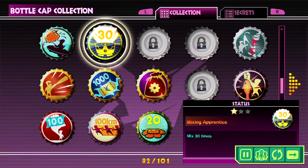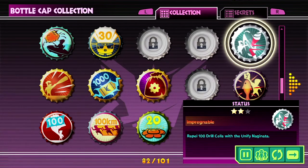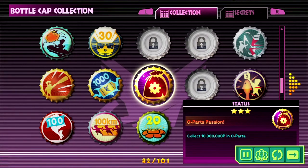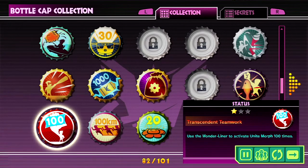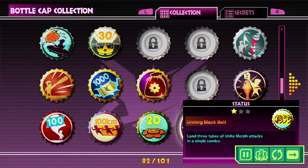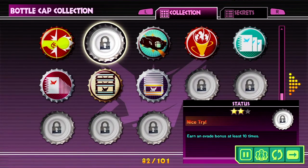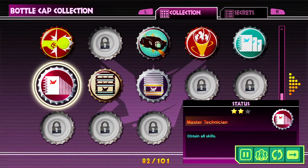The next ones that I am missing are Mix Master, which is Mix 100 times, and Rogue Hero, which is Wreck 3000 Things — kind of busy work really. Next up on the missing list is Wunder Jujutsu, which is successfully execute Ukemi 100 times. That's a ridiculous amount of Ukemis. The next one is Nice Try, which is an Invade bonus at least 10 times in a single combo. The game doesn't tell you that it's in a single combo, but it is — which is evil.